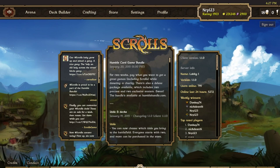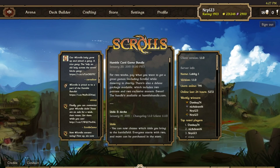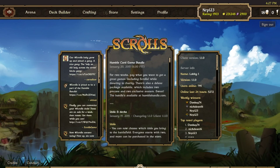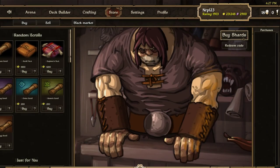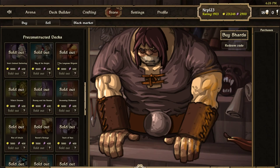I spent twelve bucks just for some extra avatars. I redeemed the code — you just put it in and it gives you the stuff. It gave me Long Nose Brigade and Way of the Knight. I already had both of these decks — I bought them if you saw the last video — but it still gave me another copy, so I had a bunch more scrolls and traded the extras to my second account.